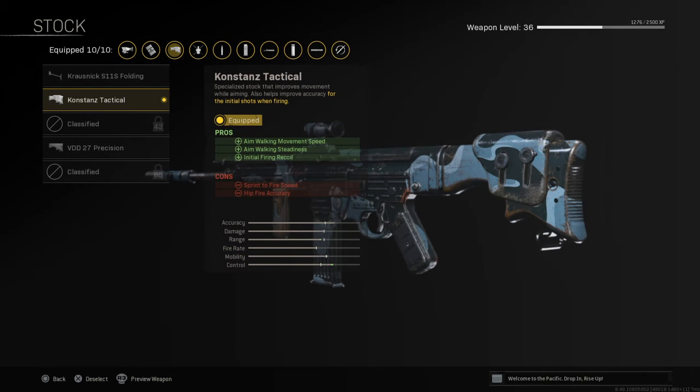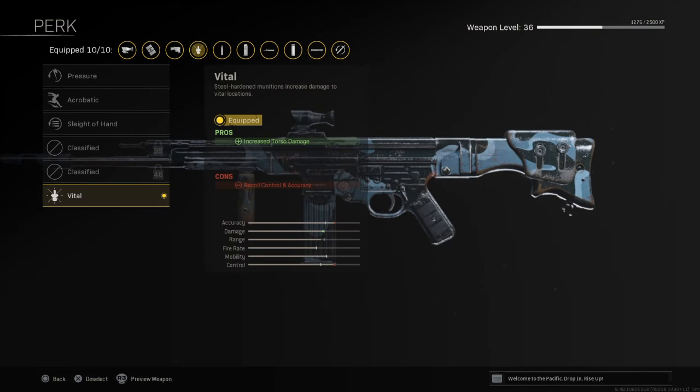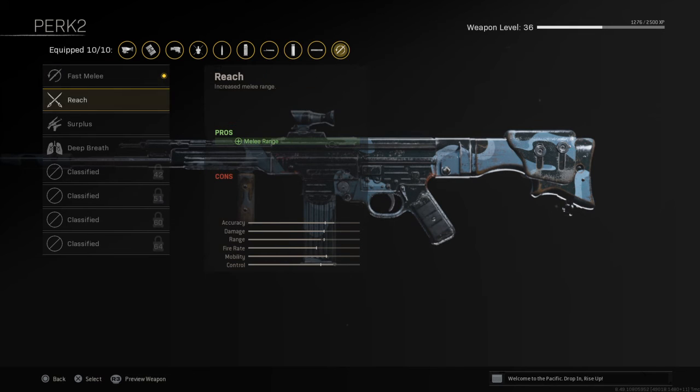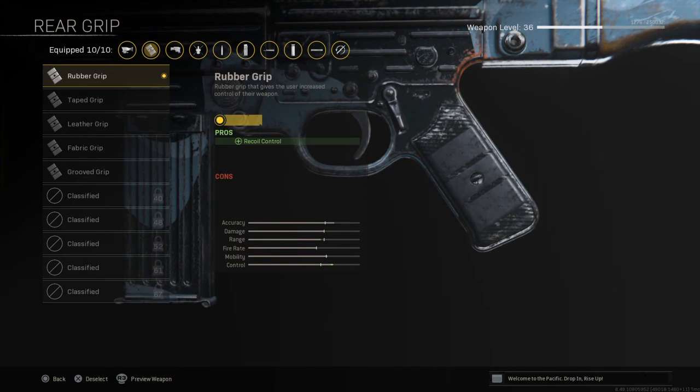For the stock, this one's weird but I'm telling you — the Constance Tactical. I'm telling you, it's good. For perk 1, Vital. For perk 2, Fast Melee — I never really changed it, but I just used Fast Melee. You can use whatever you want. For the rear grip, I prefer Rubber Grip, and if you don't want to use that, you can use Fabric Grip, but I highly recommend Rubber.